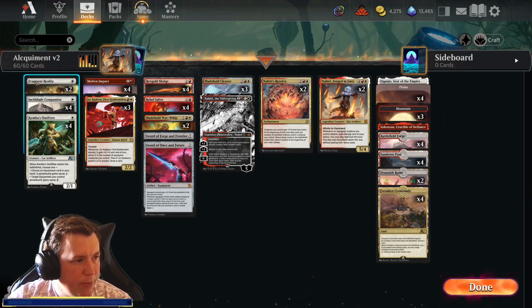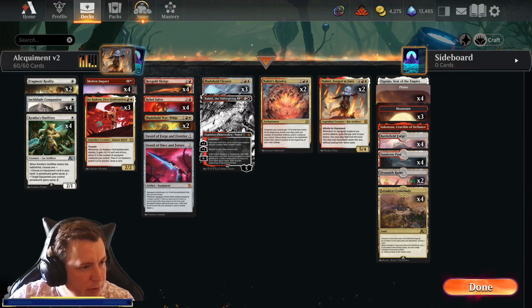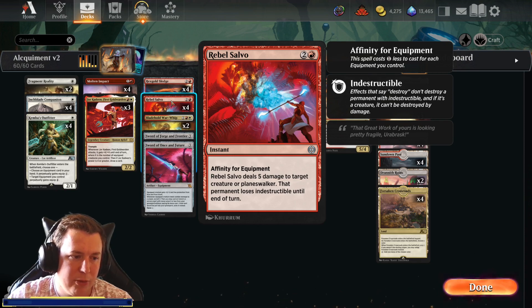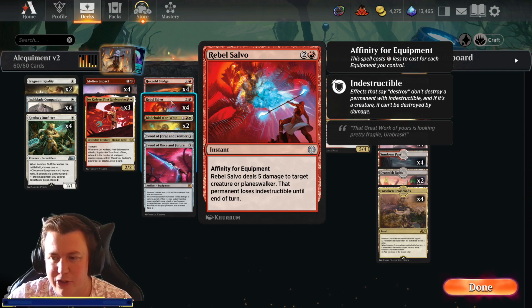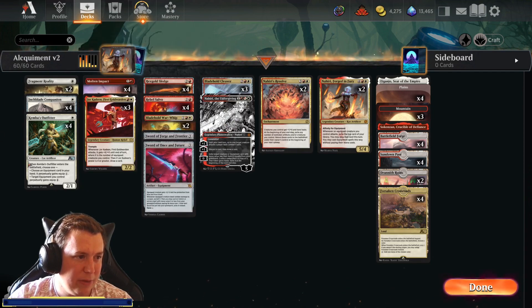Working from the bottom up: two Fragment Reality and four Molten Impact as our interaction — we've covered those in previous videos. We're also running four Rebel Salvo, which I will cover. This is a 3-cost instant with affinity for equipment, so it can be as cheap as one red. Rebel Salvo deals 5 damage to target creature or planeswalker that permanently loses indestructible. This is our way to get rid of the Sheldrids and bigger creatures. We don't have any flat destroy in the deck, but we can use Fragment to shrink things down and then use these spells to finish them off.